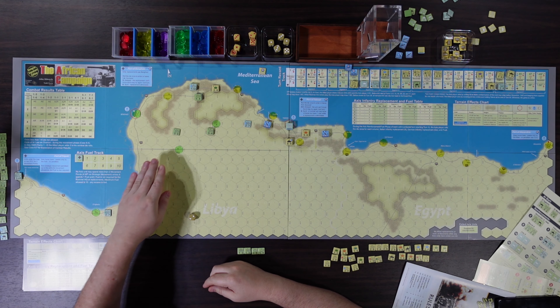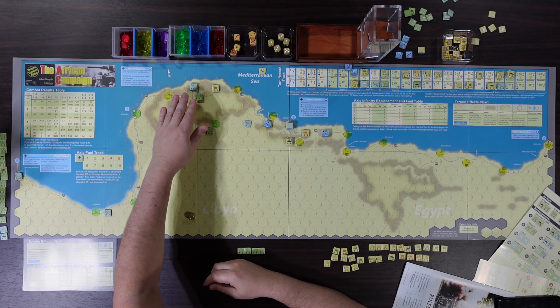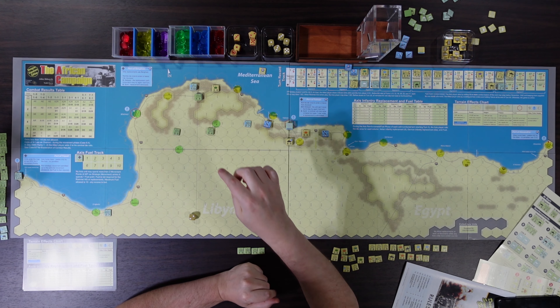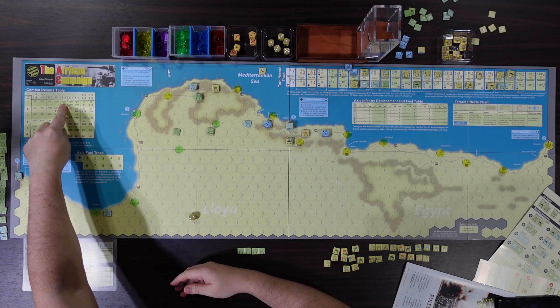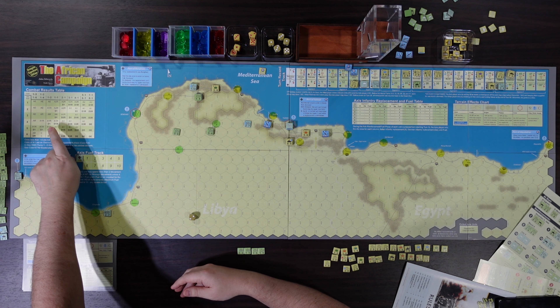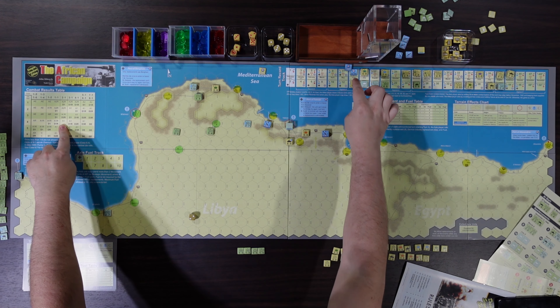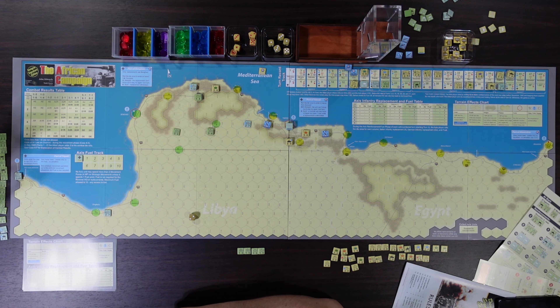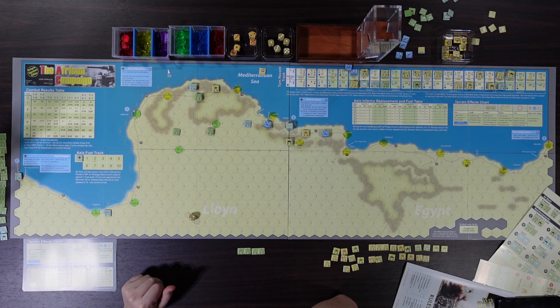We spent basically all our fuel trucking guys across the desert and pushed up these forces. We attacked with Stuka support at two-to-one odds and like an idiot I rolled a four — the one thing I didn't want. I spent the tactical advantage to re-roll it, and of course rolled a two, which was an even worse result. I can't help but despair at my dice rolling — it's just hosing one side of this game right now.